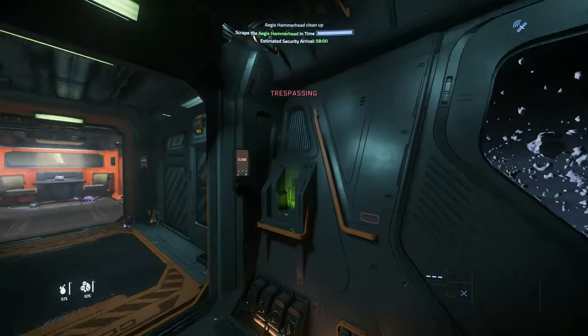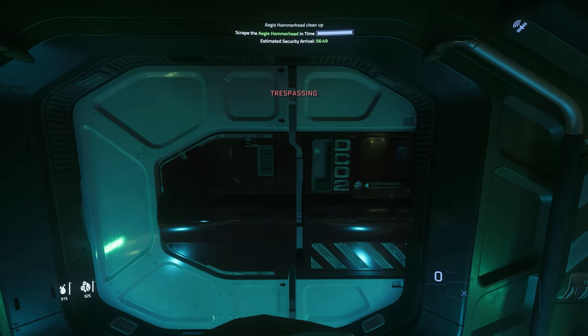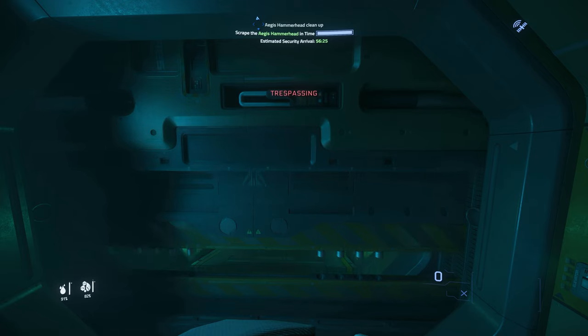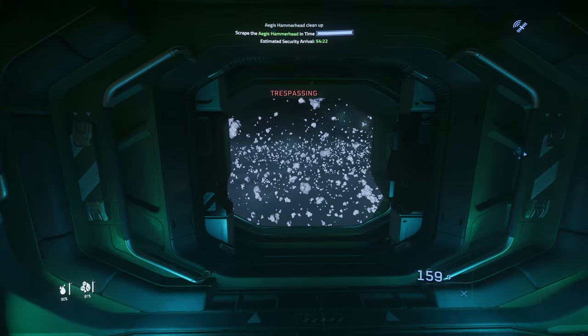Exit your SRV and enter the cockpit. Make your way to the Captain's Chair and take a seat. Doing this at the moment resets the ship's permissions and gives you ownership, which avoids the crime stat you can pick up with this mission.